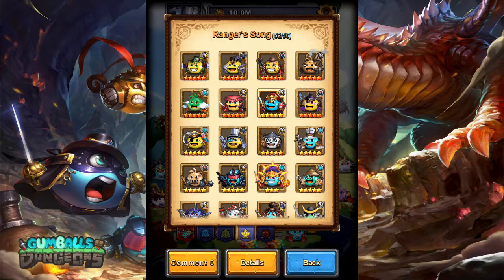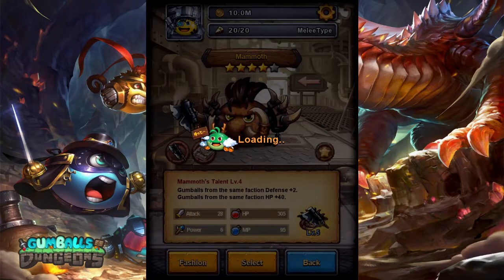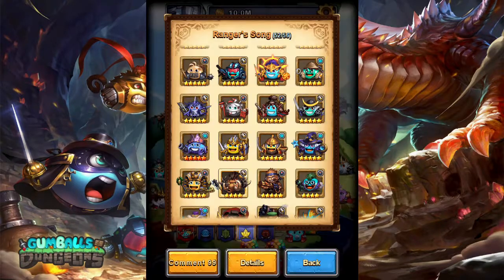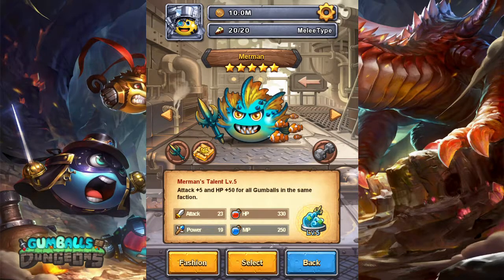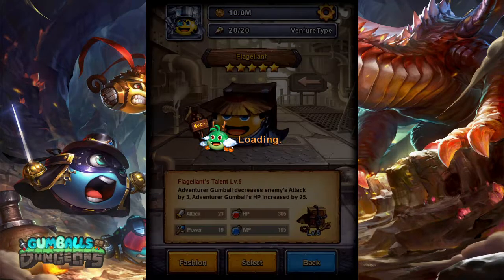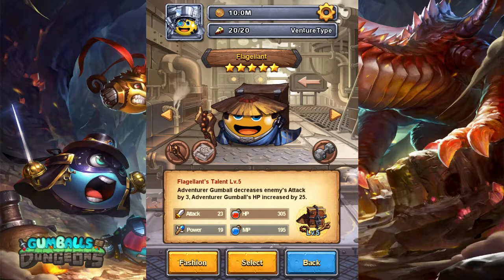We also have Crusader here — increases our HP by 50 as a five star. We have Mammoth — defense plus 2, HP plus 40 as a four star. We have Merman giving us 50 HP as a five star. And we have Flaglant — enemy attack reduced by 3. I actually don't think that's affecting anything because 55 is a pretty obvious number that we've chosen. I don't think that comes into play here, but the plus 25 HP should be coming into play, and that's as a five star.